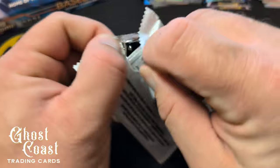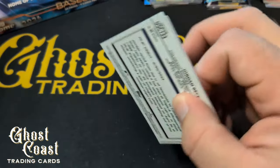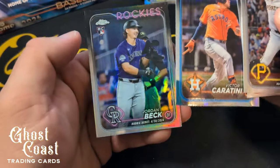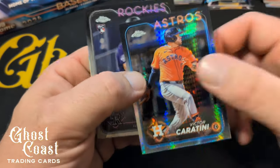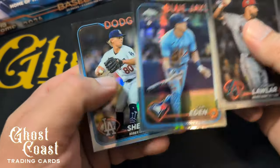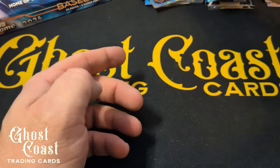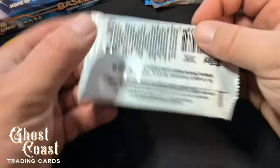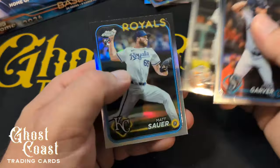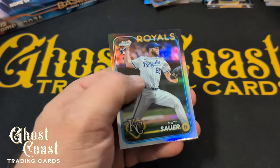Three more packs: Skeens debut. Got a prism and a normal refractor in there. Lawler. Cam Eden prism and a Sheehan refractor. Last pack: Garber, Henry Davis, Ramos, and a Matt Soura rookie refractor.